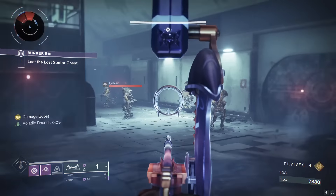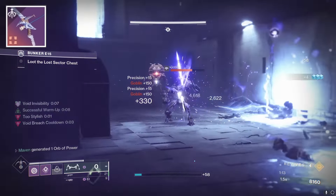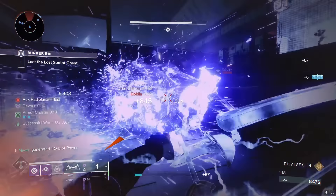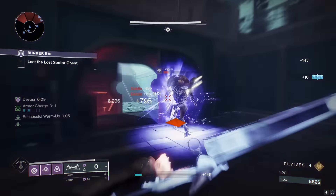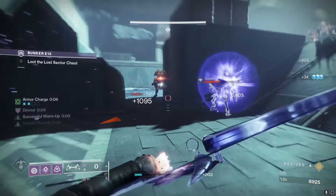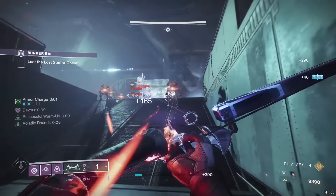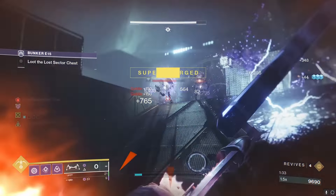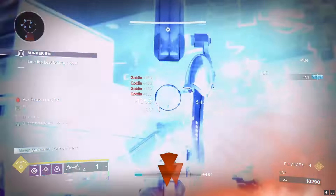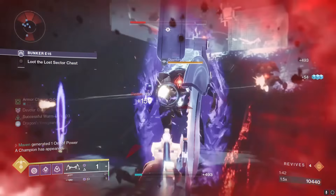I also tried out the Lethophobia bow with Successful Warm-Up and Explosive Head. I wanted to see if giving Volatile Rounds to the bow would make the initial arrow volatile, and then the Explosive Head going off later would trigger that explosion - but it turned out it didn't really work. So that's kind of trash. The Doom of Chelchis is the end-all-be-all long-range primary Gyrfalcon's weapon. Nothing's going to be better than this.